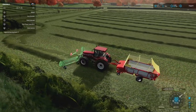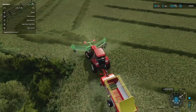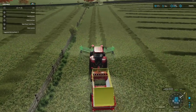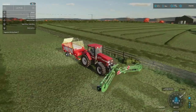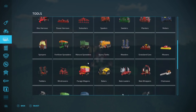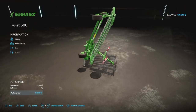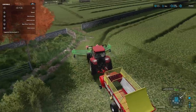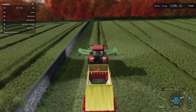The good news is it's still windrowing everything together so I can come back through and get it all. You guys definitely need to invest in this — it's the Samaz Twist 600. There's no customization to it whatsoever; it just is what it is. It's available for all platforms, which is incredible. It goes on the front of your tractor and you can put a baler or a loading wagon behind it and it picks everything up.